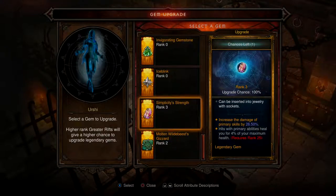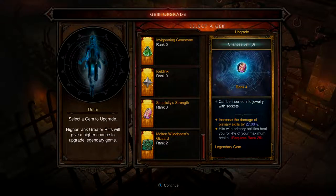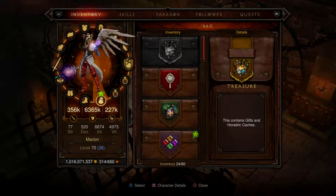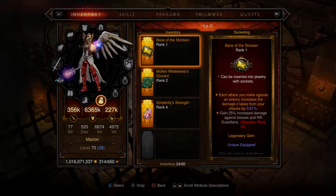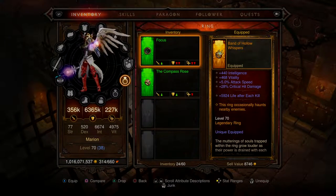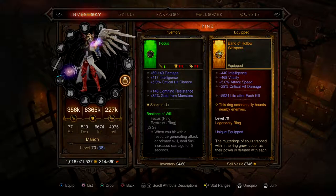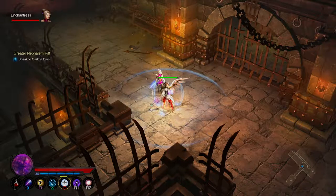I'm guessing a primary skill is like Magic Missile. With the ring I'm going to lose a bit of intelligence, attack speed, and critical hit damage — that's a massive amount. But I'm going to try it out because I want to see what the 25-27% bonus damage gives me on primary attacks like Magic Missile.